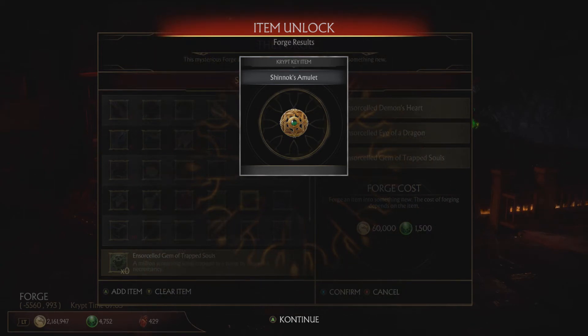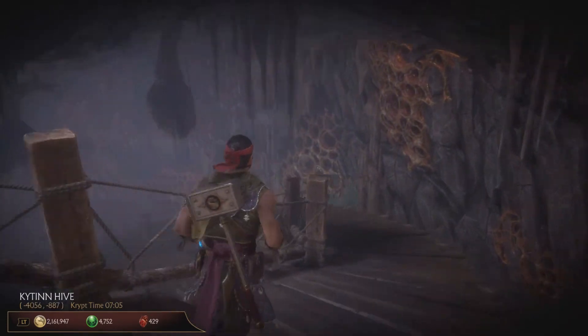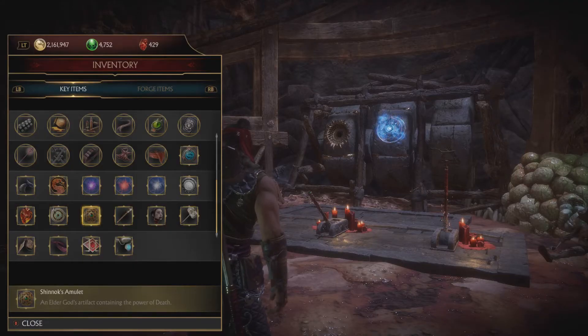And there it is — your Shinox amulet. Now you can take it to the Chitin Hive and use it to solve the puzzle of the Elder Gods.